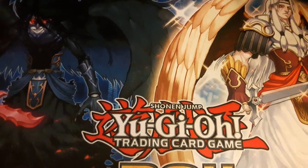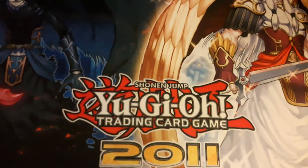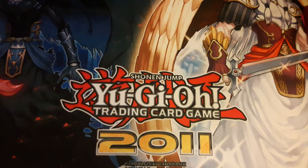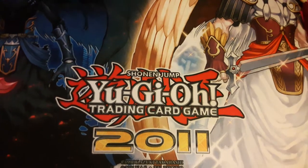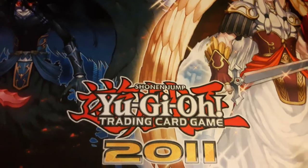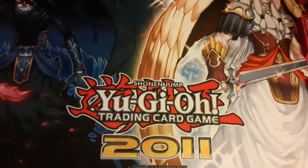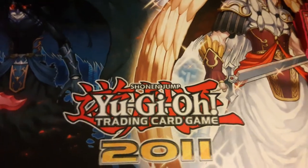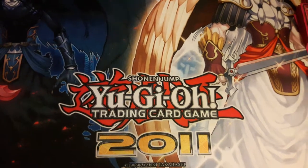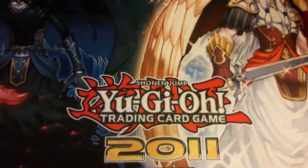All the monsters in the Evol archetype are reptiles, dinosaurs, and then dragons — evolving in that order. They're all fire types, so anything that supports fire supports this deck too. I used to run Molten Destruction as a field spell to give everything 500 extra attack. This deck has a few weak boss monsters but their effects more than make up for it.